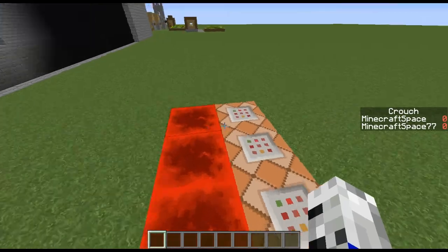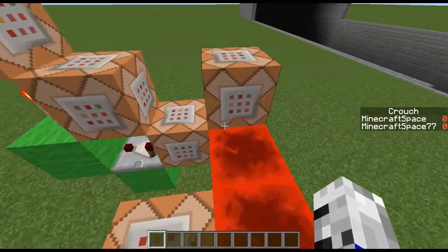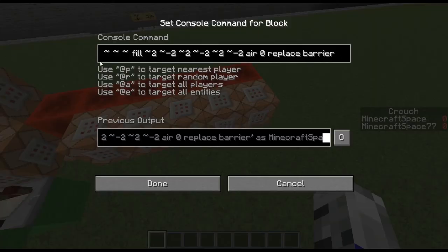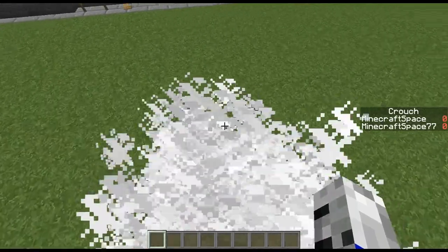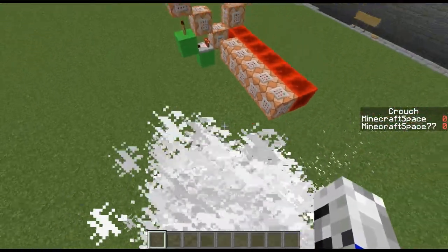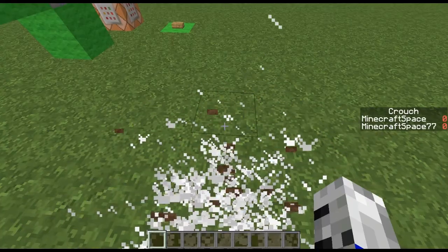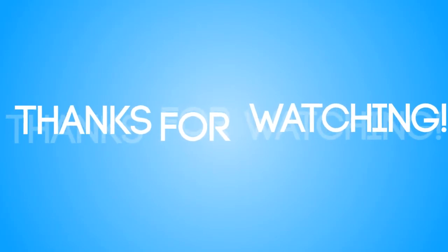So if I crouch, you can see the number next to my name — it flickers a tiny bit. I don't know if you can see it in the video, but it flickers a little bit, and that is actually the numbers changing. That will make your floating boots work so you can go up and down. That's all I've got to show you today — if you enjoyed, please leave a like and subscribe, and I'll see you all next time.